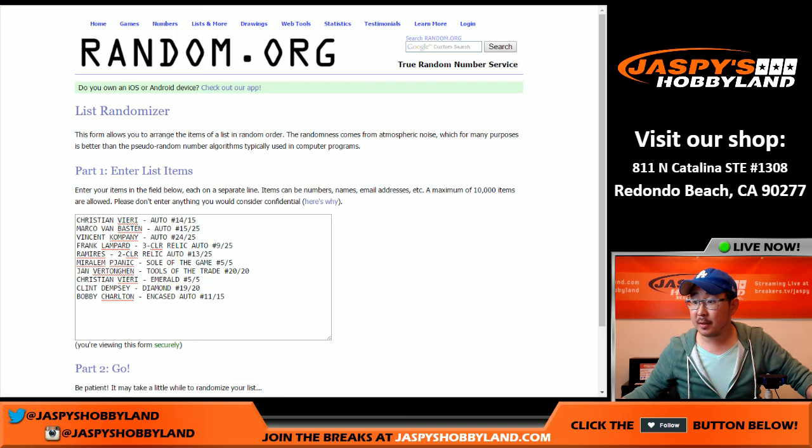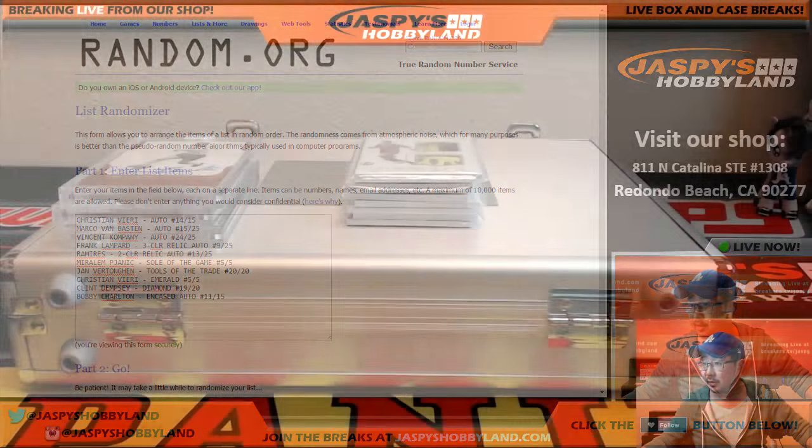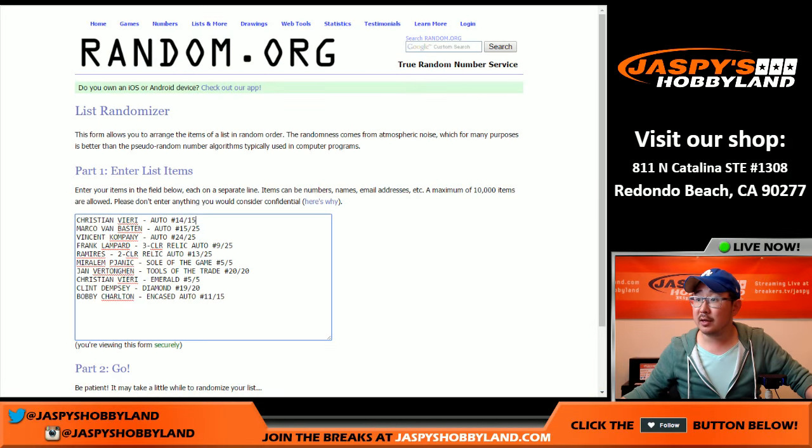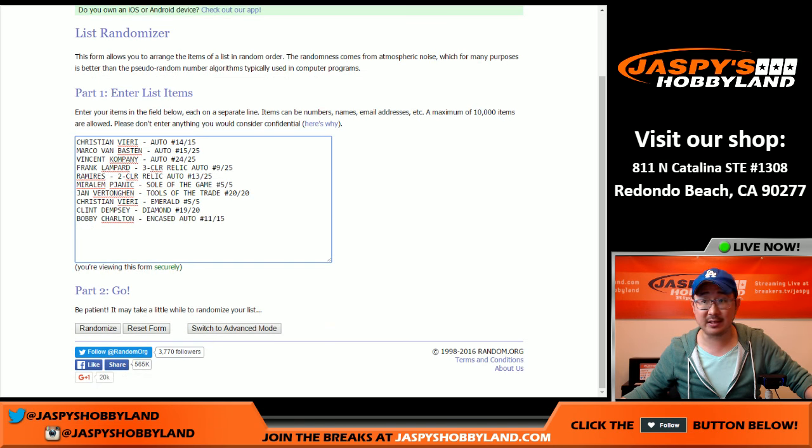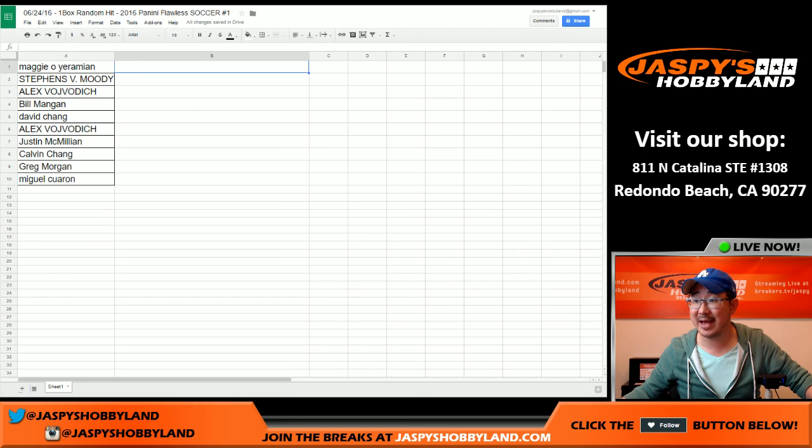Welcome back, everyone. There are all the hits, all typed into ram.org — just randomizing the hits. We already randomized the names. There are all the hits right there waiting to be matched up. The people that are involved: Maggie, Moody, Alex, Bill, Dave, Alex, J-Mac, Calvin, Greg, and Miguel.